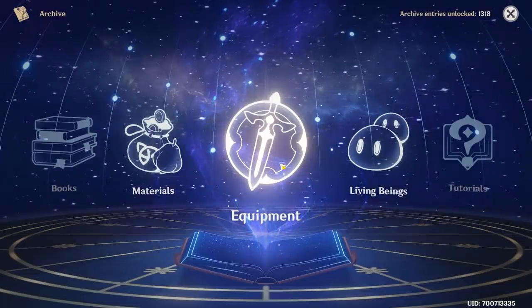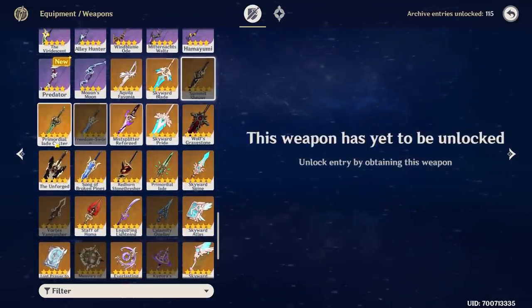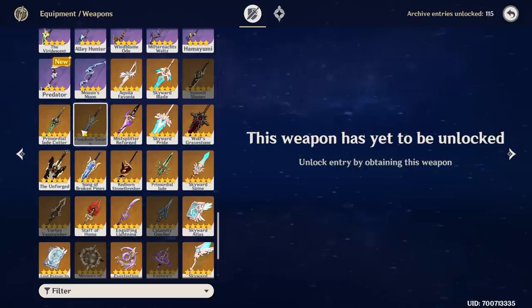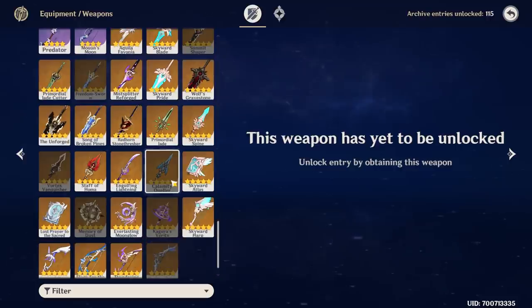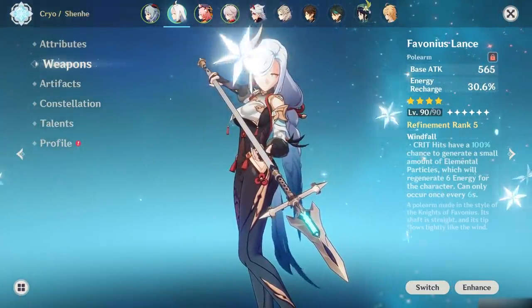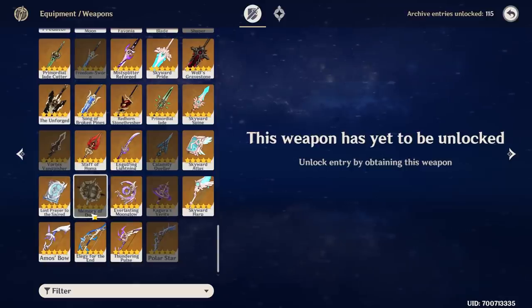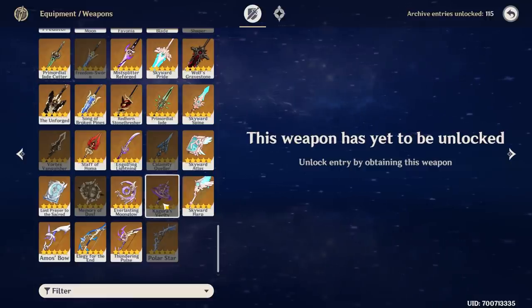Now the last thing I want to look at is the equipment, and basically I still don't have a lot of them. Summit Shaper was skipped. Freedom-Sworn, which is actually kind of insane with Kazuha. I also don't have Vortex Vanquisher. Calamity Queller was on the fence, but I realized with Shenhe it's basically enough to just have a Favonius Lance on her and she's fine. Memory of Dust is also something that's just unimportant for me. Kagura's Verity was just recently released together with Yae Miko and I skipped it — you have Widsith, you have Solar Pearl, and it's obviously really good for Lisa and Yae Miko. And finally, there's also Polar Star missing — it's a cool bow, but I have so many bows I just don't really want to use it.